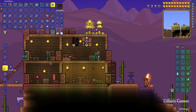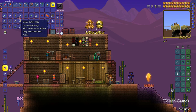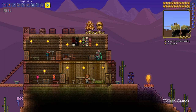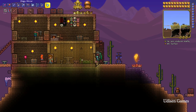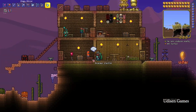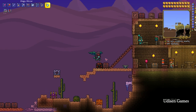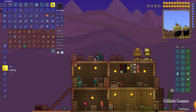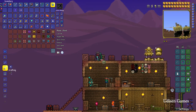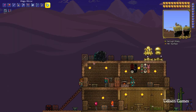After that, stay near a workbench and craft your Key of Night. To use this key, it's extremely easy — find any empty chest somewhere, any chest with any design. Then simply put the Key of Night in the first slot of the chest.